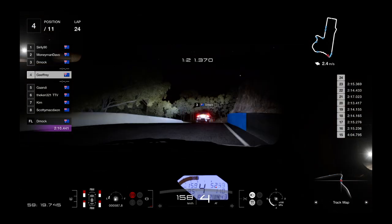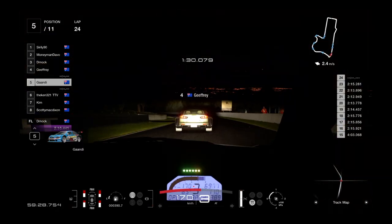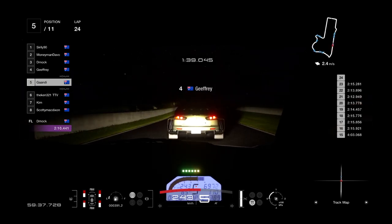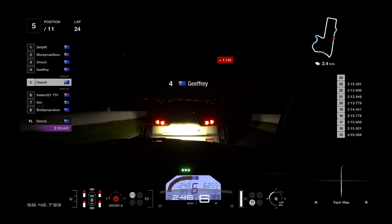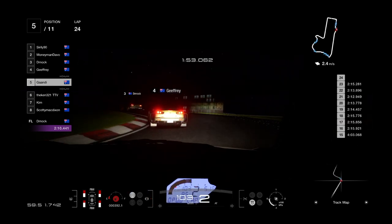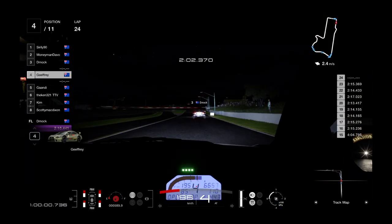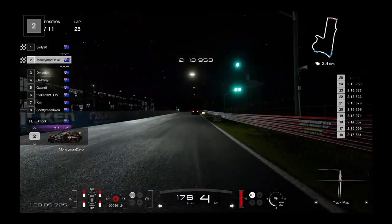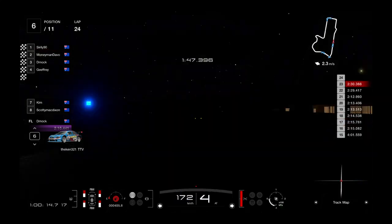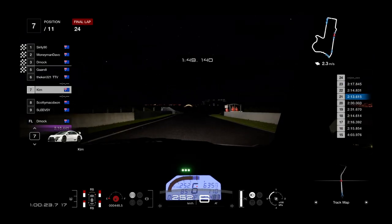Geoffrey firmly in the mirrors of Demok. Likewise Gandy, locked on the back of Geoffrey's car — going to be a slipstream battle here, working nicely together. Final lap — Suralee gets the win. Money Man second. Demok crosses the line in third. Geoffrey fourth. Gandy fifth. Then The Ken on track in sixth, with a nice little gap to Kim in seventh.